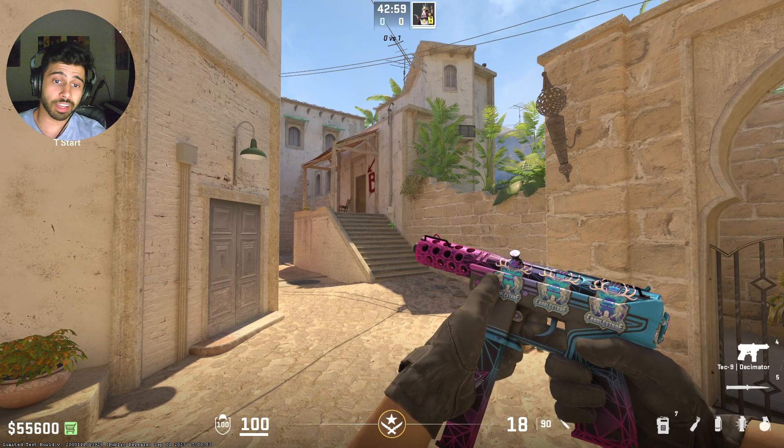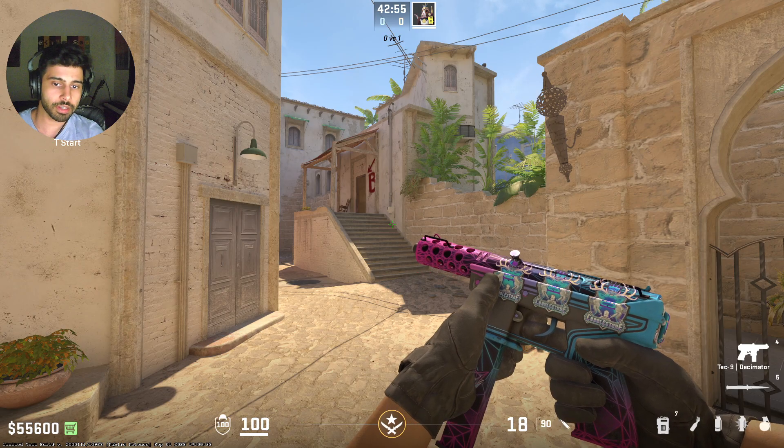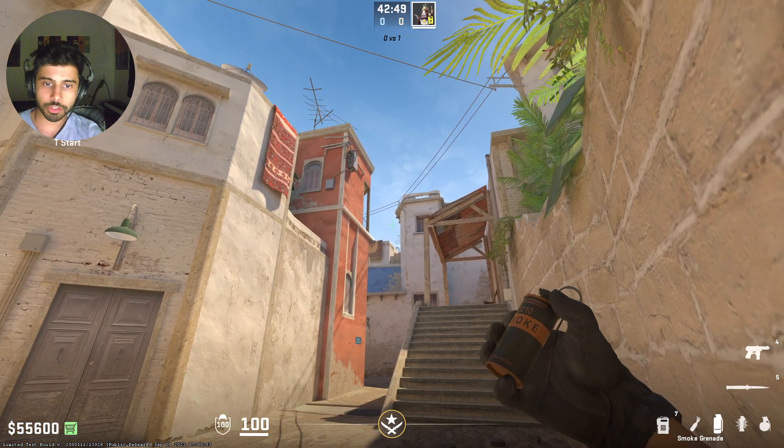The next time your team is doing an Eagle Rash B strat, you can be the support player throwing the two smokes for B site. You're gonna ask a teammate to drop you a smoke right here, and you're gonna smoke cat and then window. The first smoke is gonna be for cat.